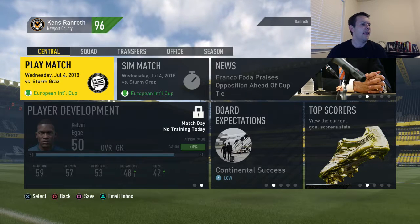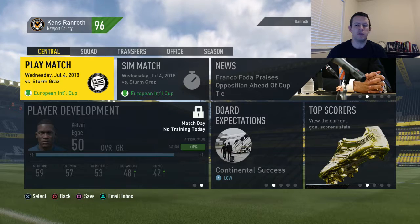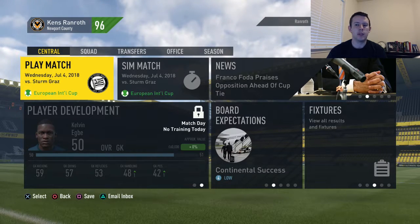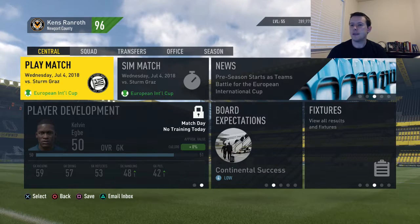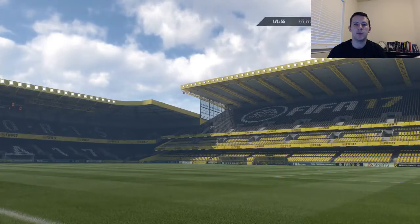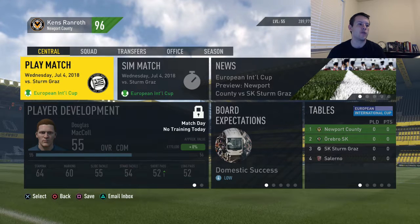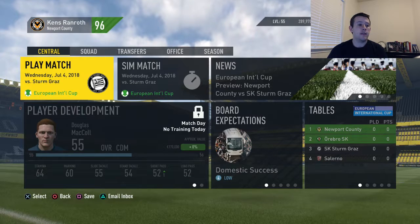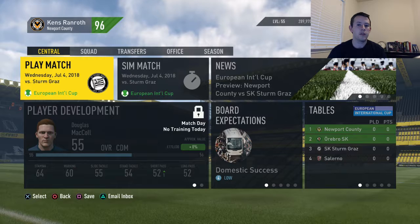Logan Young could play either side, especially since he's left-footed. Don't forget to vote for the FIFA 18 career mode team — Newport County, Wickham Wanderers, Port Vale, and Forest Green Rovers are the choices. And with that, I bid you adieu. Au revoir.